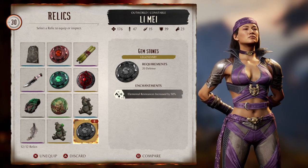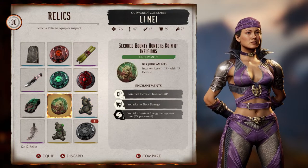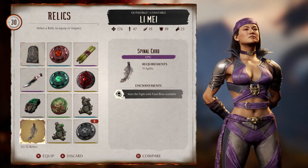Elemental resistances increased by 50% — so all of the elements you get a plus 50. If you already have a natural resistance, that means you're getting immunity. And if you already have a couple of resistances, you're getting a couple of immunities. It's wild that they have this relic for people — I did see relics like this before but it had a debuff; this one had no debuff.